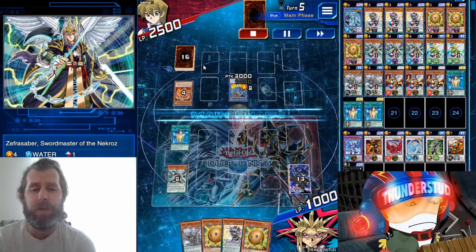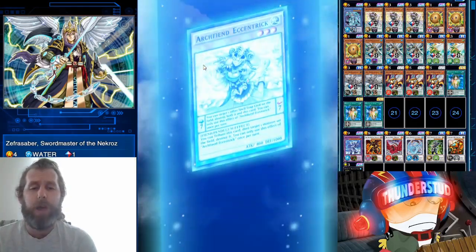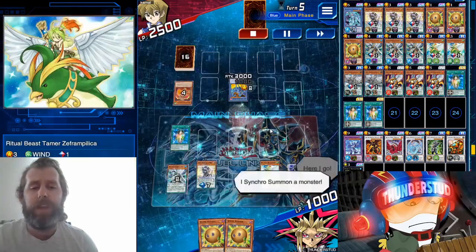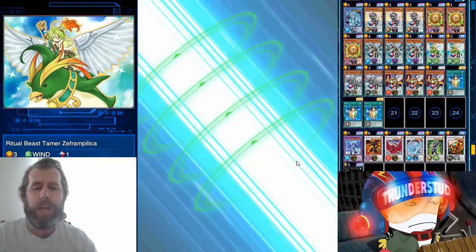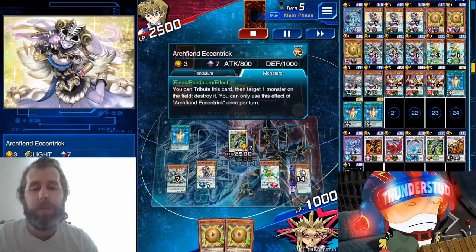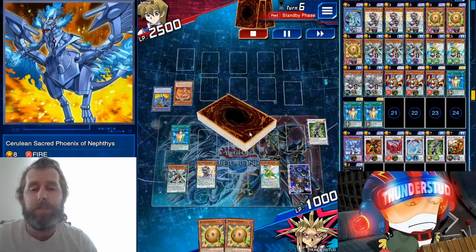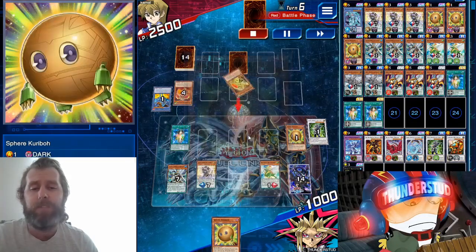That's gonna be a Destiny Draw, so we're gonna do just fine. We Destiny Draw, get our one scale, play our seven scale with Eccentric, do our pendulum summons of the Yang Zing and the Necros. Yang Zing turns the Necro into a tuner — that's a level seven synchro. Yang Zing hops back to the deck after the synchro, the Necro heads to the extra deck. With our Oracle of Zeta you get to choose what monster goes to the top of your deck — we're going Eccentric. Then we banish the Neftis.